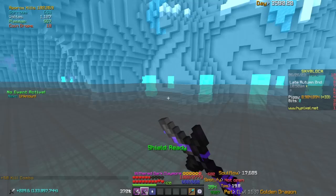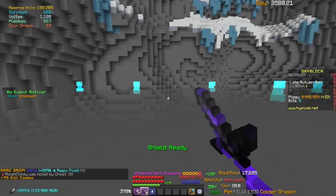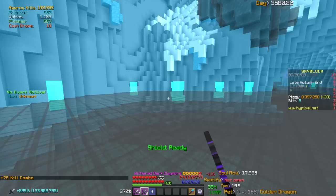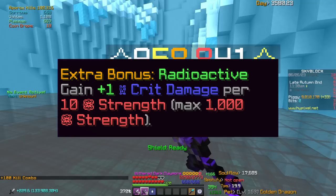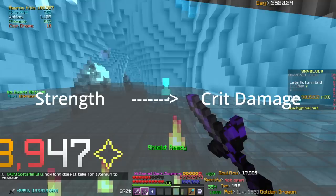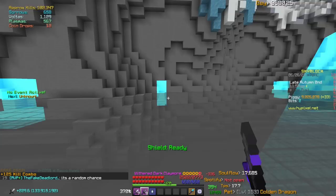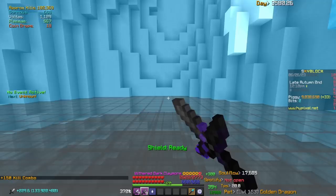Since ghosts have a million HP, soul eater will deal quite a bit of extra damage. If you were paying attention at the beginning of the clip when I dropped into the mist and hit my first ghost, I didn't one-shot it because soul eater didn't proc — I hadn't killed a mob yet in this lobby. The tarantula helmet's radioactive ability lets you convert strength into crit damage, and 100 strength is still amazing especially with a giant sword. For the sword's reforge, go with withered for more consistent damage — fabled just doesn't work here.